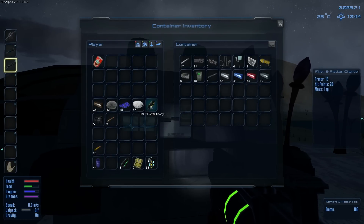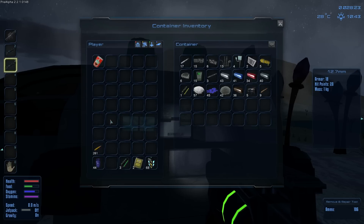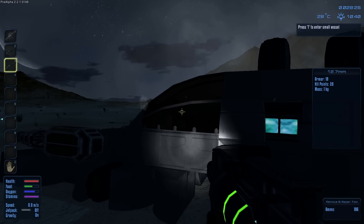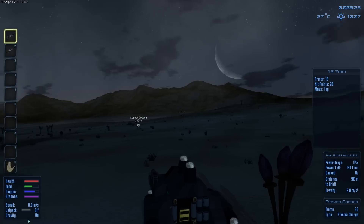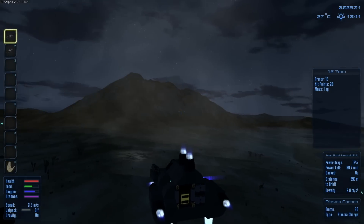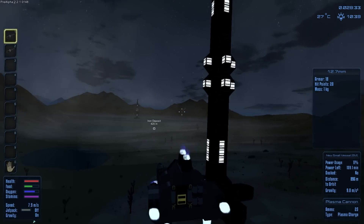We're gonna go attack another tower against my better judgment. I really should have extra thrusters when I come down here — there should be at least six extra thrusters just in case I lose thrusters, because I'm not going to get off the planet. All right, let's go for it.